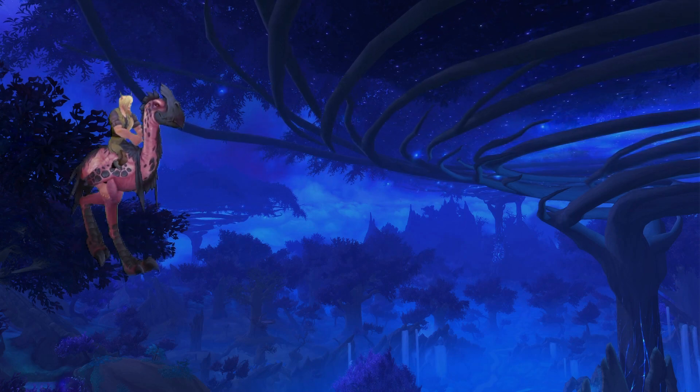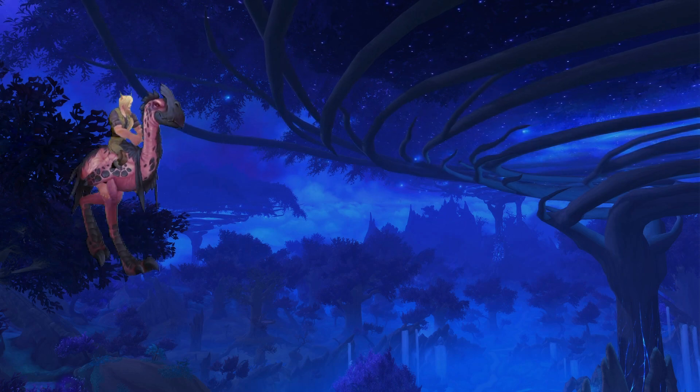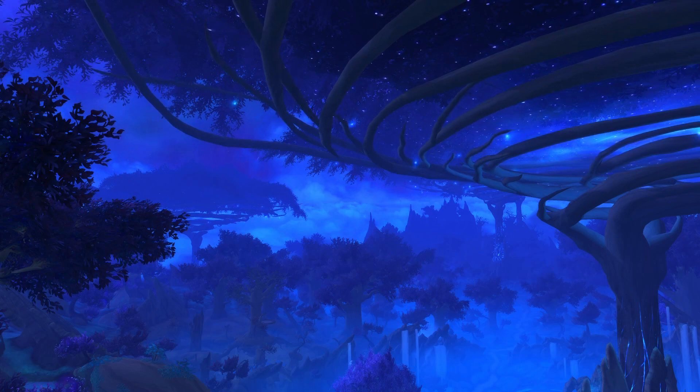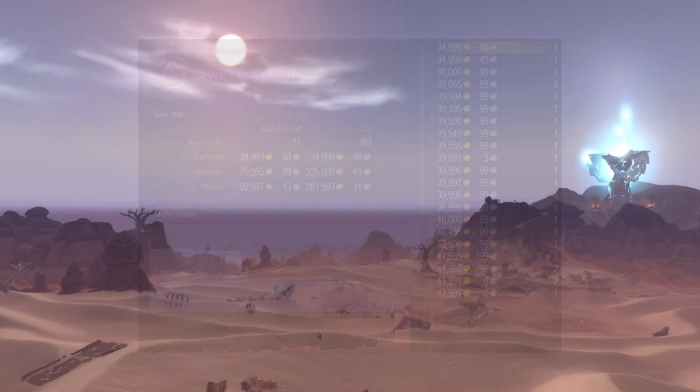Every year we get some amazing ways to farm these mounts and that is great. You get them out easier every time, but so does everyone else on your server. You go to the auction house and it looks something like this — 30 odd people have listed them out. The quantity available has skyrocketed and the price has plummeted to slightly only above 10% of the regional median and mean value. So what is happening here?